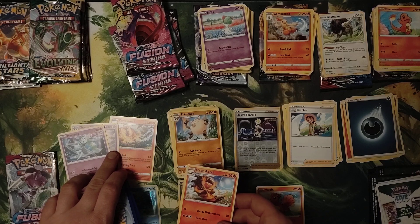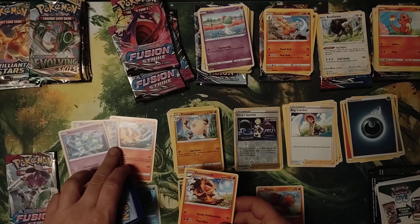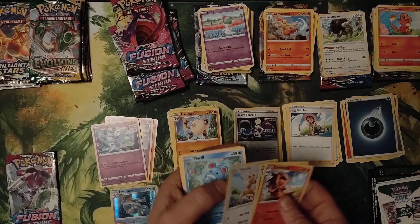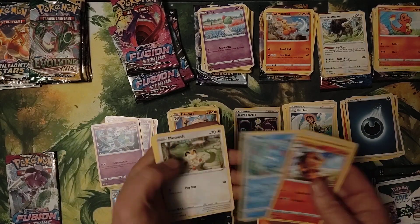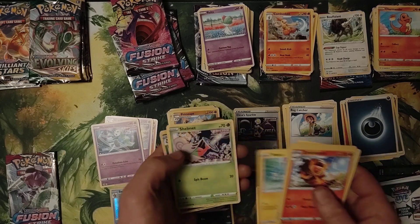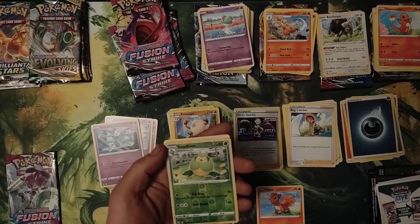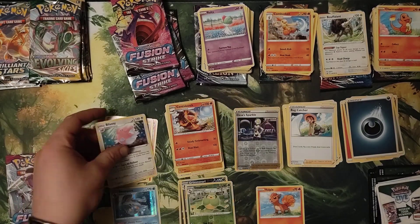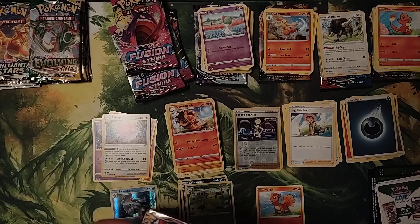Got two different Simipour — Rapid Strike and Normal — out of the Fusion Strike packs. Gliscor, Stantler, Meowth, Munna, Plusle, Shelmet, Swadloon, Reverse Hollow, and Blissey. Last one for Fusion Strike.